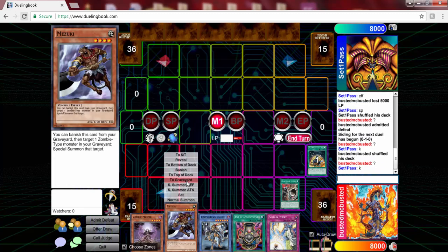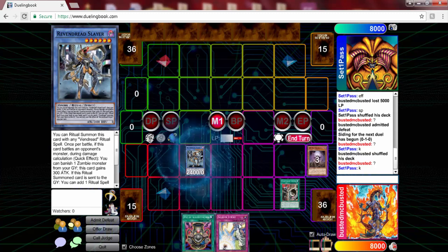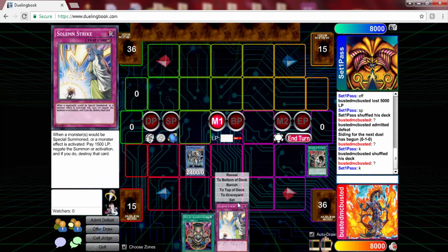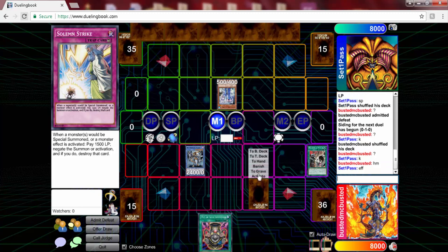Since I don't really have anything, I do have Pot of Acquisitiveness, which I can use fairly easily because we have Mizuki and Slayer that banishes stuff, so I can get to the Pot of Acquisitiveness fast. But right now it's looking very bleak.